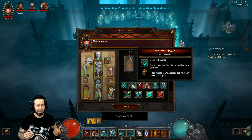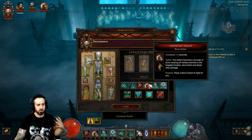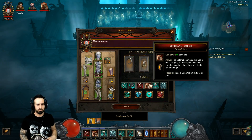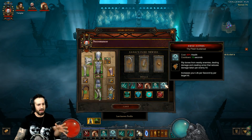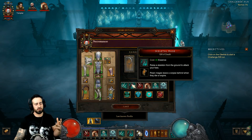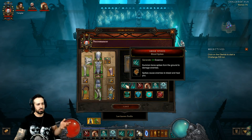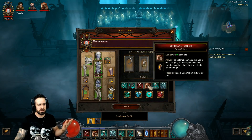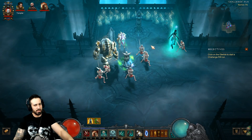Just keep progressing through the rift, maintain your Bone Armor, and keep casting Skeletal Mages — you get a maximum of 10. Maybe use Corpse Lance and Command Golem when you come across elite packs for extra damage, but you won't have trouble either way. The most important things are: Bone Armor always active, 10 Skeletal Mages summoned at all times, and Bone Spikes to regenerate essence when you run low. Focus on those three skills; the other three are a bonus. Let's go do this — here's to Season 14!